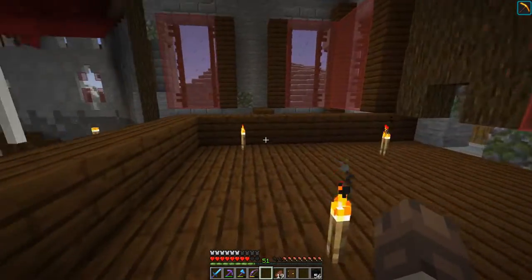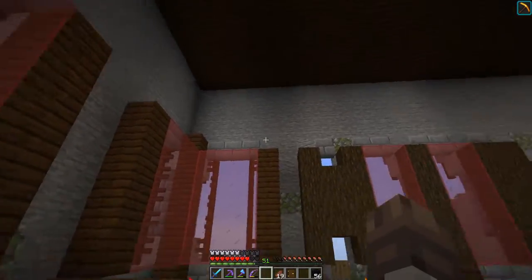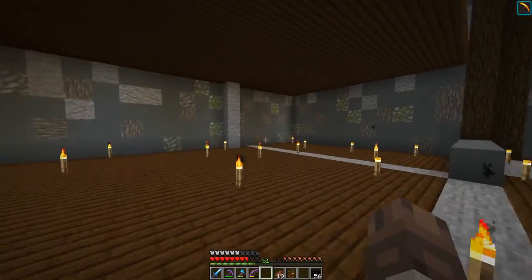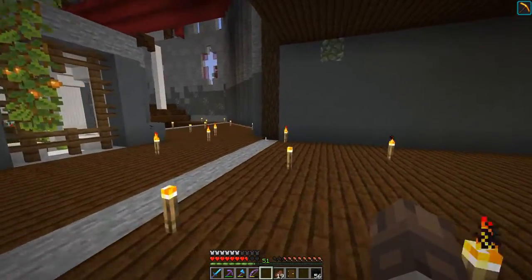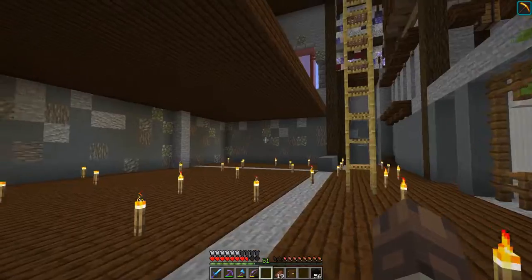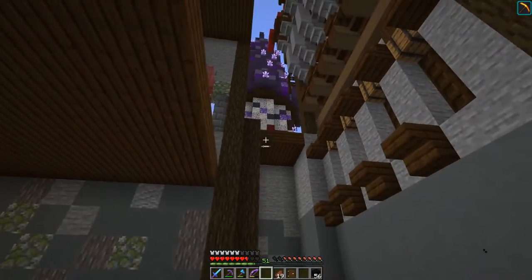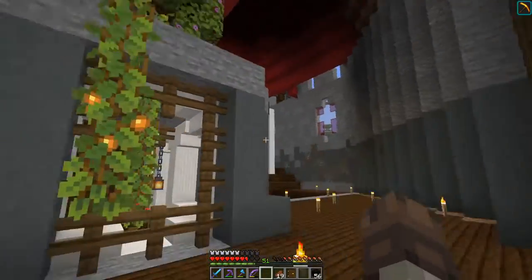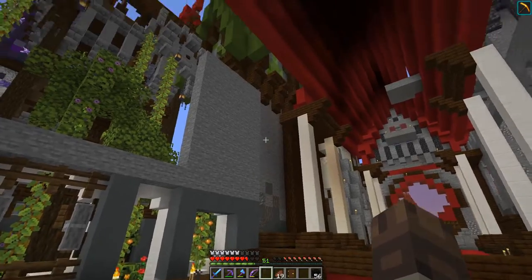And then of course we need to figure out something with the bedrooms. Thinking up here we're going to experiment with putting in some windows. Down here I think the servant quarters should be here and we're going to have maybe a little meeting room or something like that. Of course we have the war tower, the mage tower, the bee farm tower, and the herbalism tower. We're going to do something in here as well.